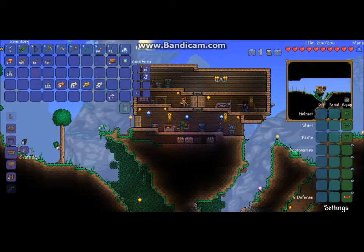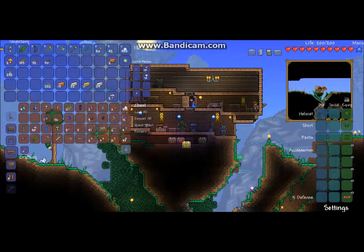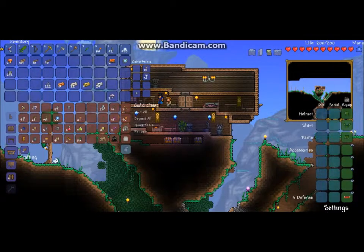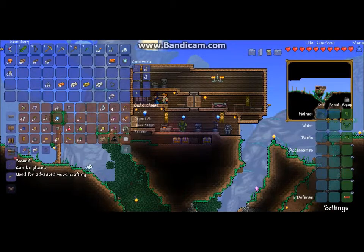So I need 10 wood — I already have that. 2 iron bars — do I have iron in here? Yep. And then 1 chain. And if you guys don't have iron bars, it says lead bars will do as well, that's pretty cool. So I need chain — I think I made chains already. Yeah, I made 1 chain already. So I think you need 1 chain for the sawmill.